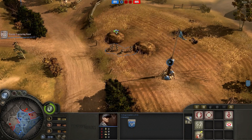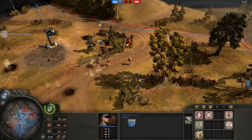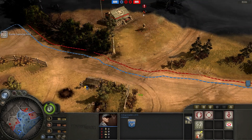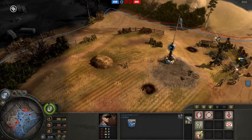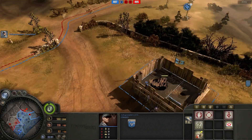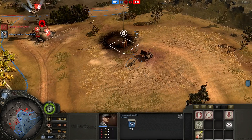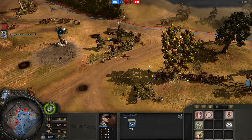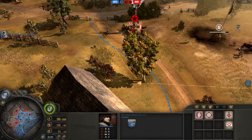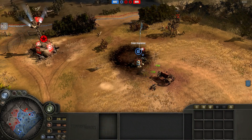Bye bye engineer squad - you get to retreat back to base. At this point the map control my opponent has consists of the left side of the map, and I have the right side including my opponent's cutoff point. I'm planning to cut off my opponent from the left side of the map as well by taking the strategic point on the left side, and then he will be cut off from the fuel and munitions on the right. This squad needs to retreat. I think they will survive looking at the mini-map.